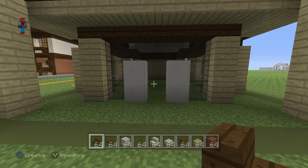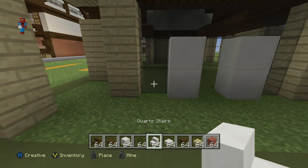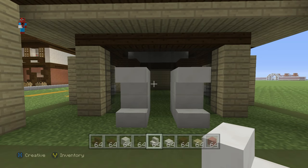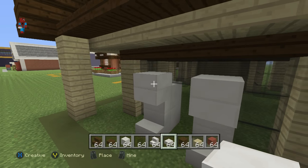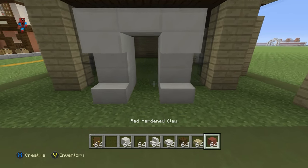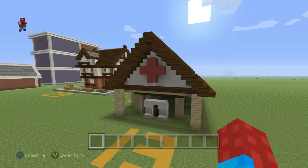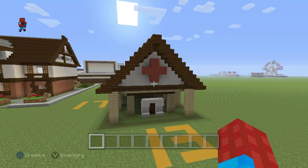When it comes to the door, place a quartz stair at the bottom in front of the door and upside-down quartz stairs on top. Place a quartz slab on top of each one of the upside-down quartz stairs and connect them together at the top. This creates a much nicer reinforced door frame, and then simply place the birch wood door in the center — it honestly looks great. That is the entire outside of the pharmacy taken care of.